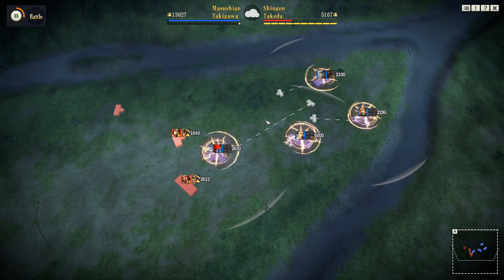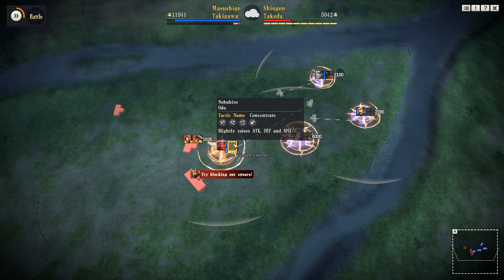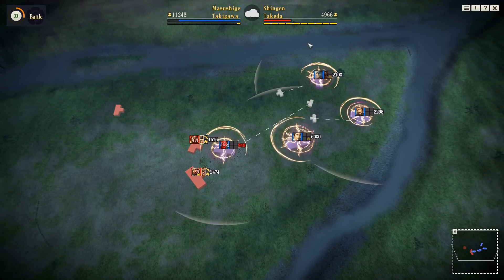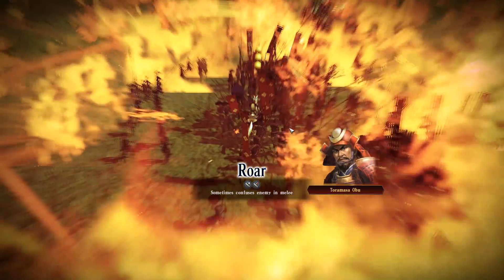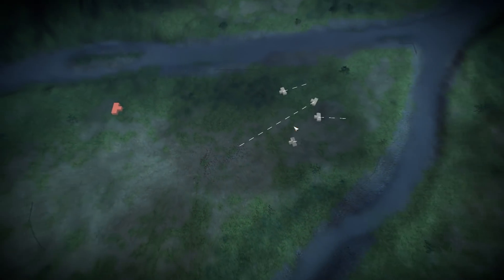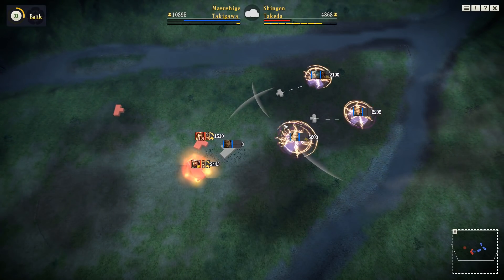The confused status appears to inflate the casualties we take by like ten times as the enemy begin their attack, so our first unit is completely annihilated by the advancing enemy. We can't really do anything about that because you can also barely move in confused status.